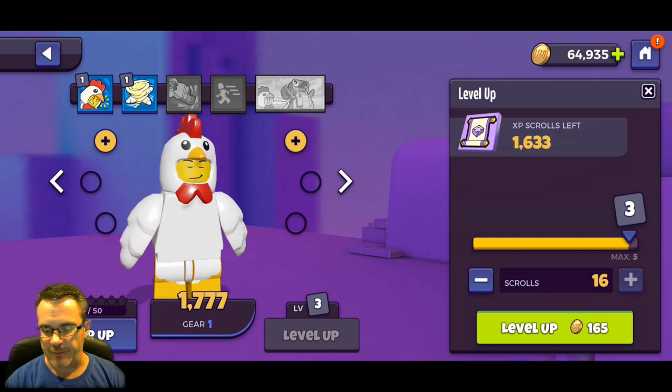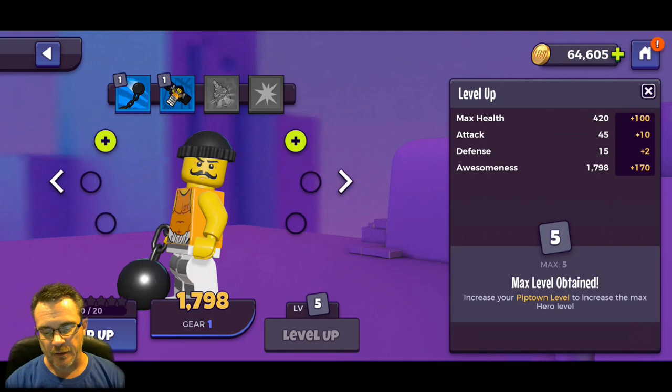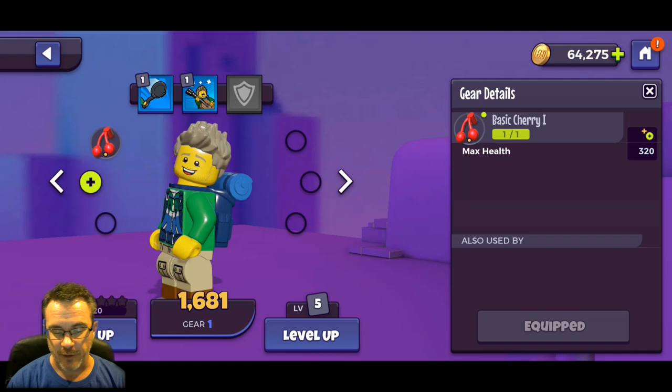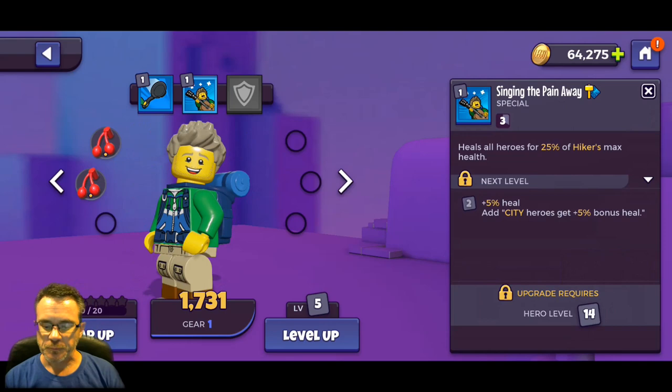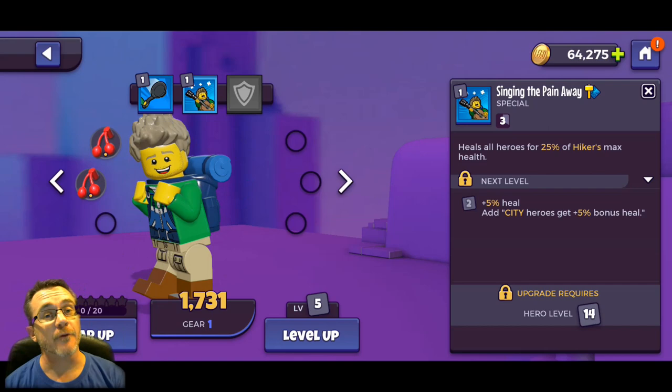Now she's at 225 attack and 480 health. Let's go through our other characters and level everybody up to five - this isn't costing much at the beginning. Chicken suit man has some gear but Nooch isn't going to use it yet. We're going to gear up the hiker because he is on that top 10 list of free-to-play characters - thank you Brico. We're increasing his max health.